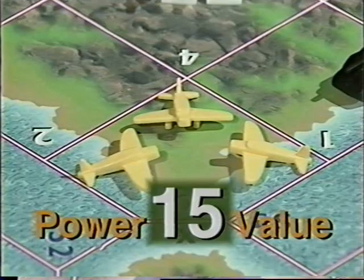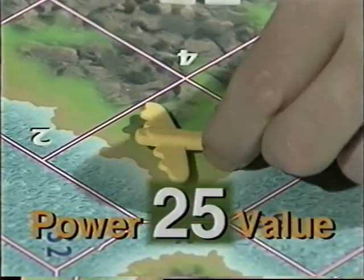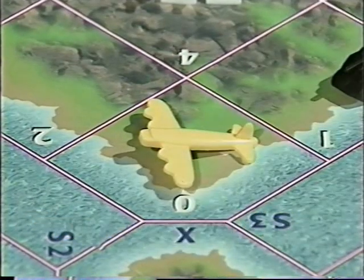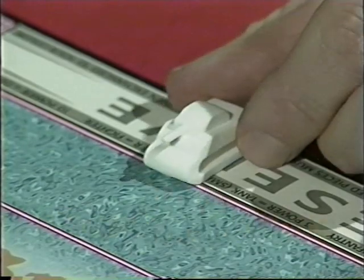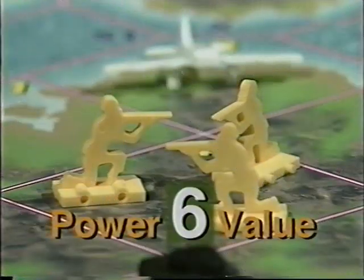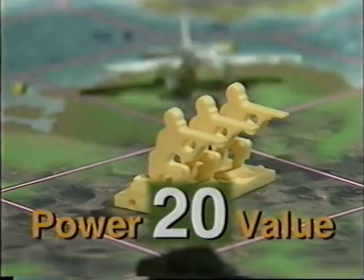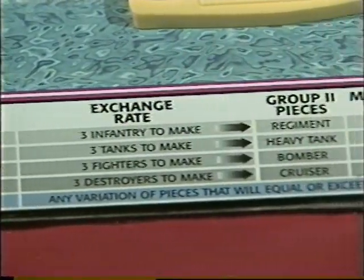For example, three fighters with a power value of fifteen may be exchanged for a bomber with a power value of twenty-five. Three small tanks, power value nine, may be exchanged for a heavy tank with a value of thirty. Three foot soldiers, a power value of six, may be exchanged for a regiment with a value of twenty. The other exchanges and values are listed on the board as a reminder.